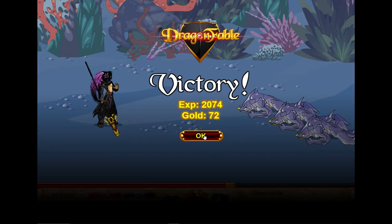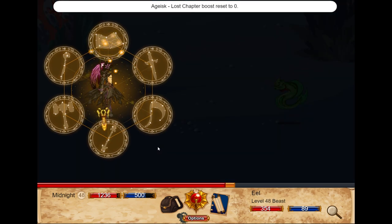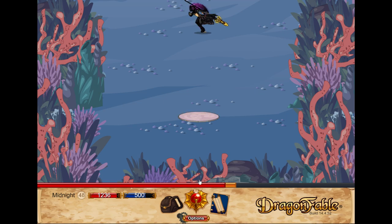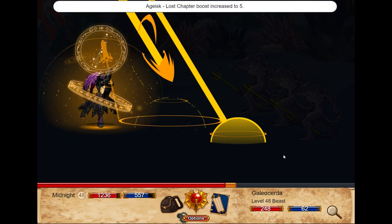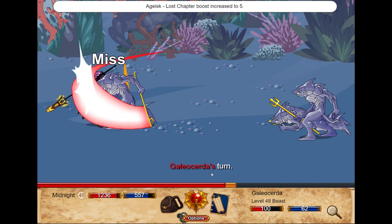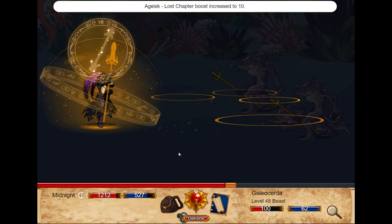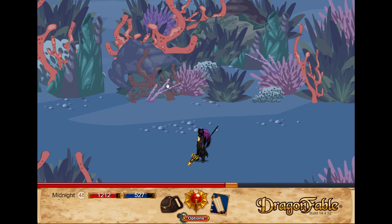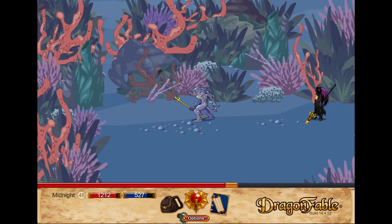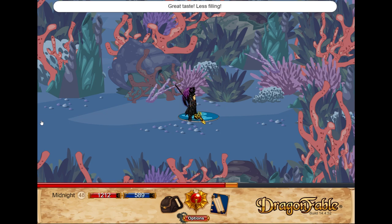We'll keep looking this way. There has to be a dead end somewhere. It goes on for a long time, but we might as well do it. A mana healing pad — we don't really need that but we'll take it. This place goes on for a long time considering I've already found the exit. Oh, there's another mana pad here, might as well heal up on here.